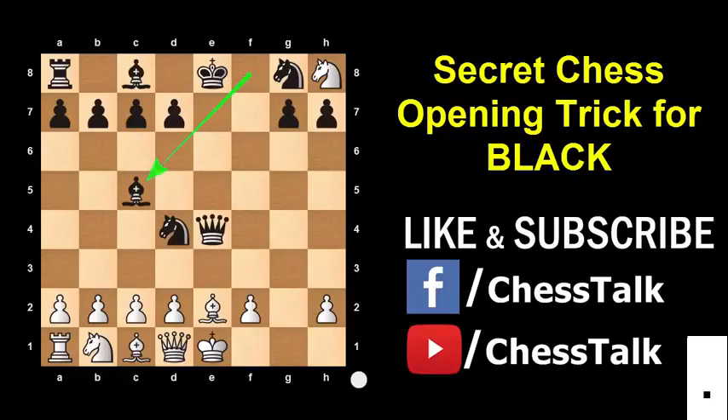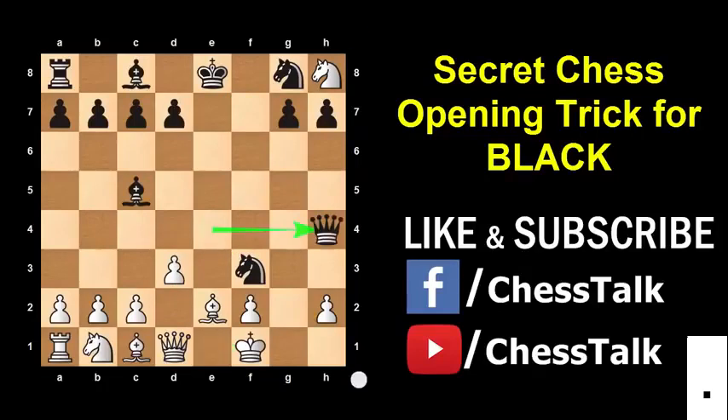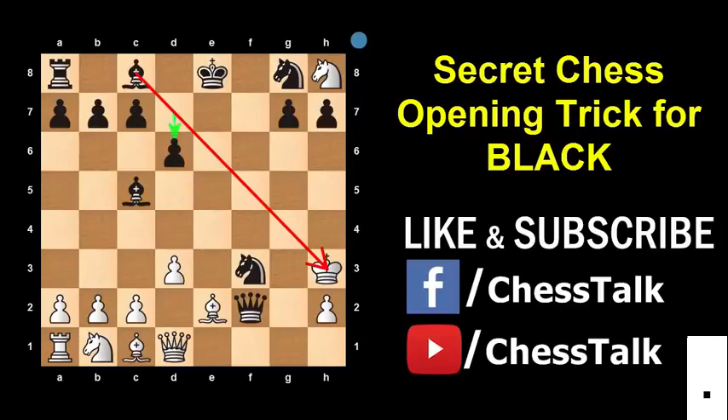Now no matter what move White plays, you can easily checkmate in the next three moves. For example, if White plays Pawn to d3, then you will play Knight f3 check. White has only one move — King f1. Now you will play the killer move Queen h4. You are threatening mate in two ways: Queen to f2 is checkmate, and Queen to h3 is also checkmate. If White tries King to g2, then after Queen f2, if White plays King h1, then Queen h2 is mate. And if he plays King h3, then Pawn d6 makes it checkmate by the Bishop. That's awesome — so that's how this gambit works.